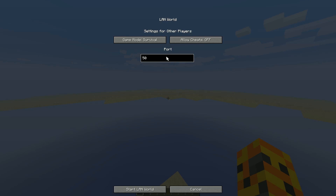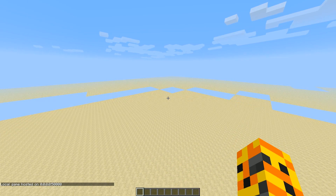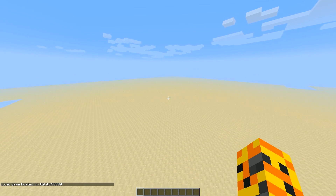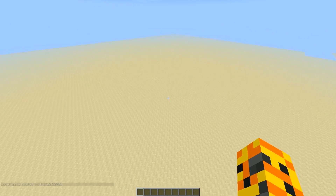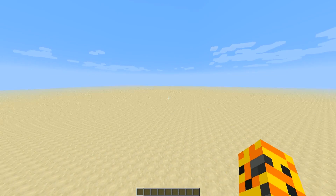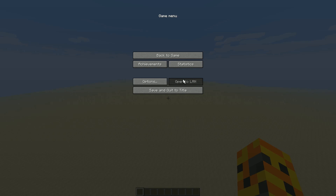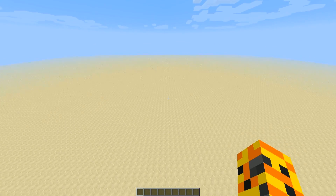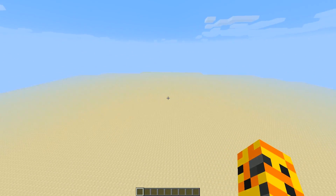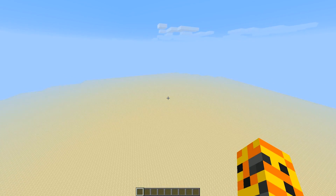You can also enable creative mode and cheats and stuff, and you'll see it starts on the same port again — so you don't need to change it. You can just use that option in the Open to LAN menu and it's fine. Since you mostly use this feature to quickly open your single-player world to someone on the internet, not just your LAN, you need to open the port on your router — and that's really useful.